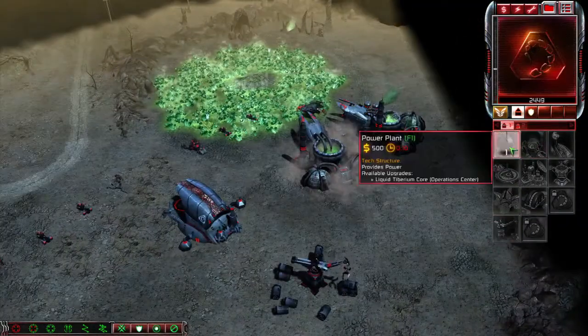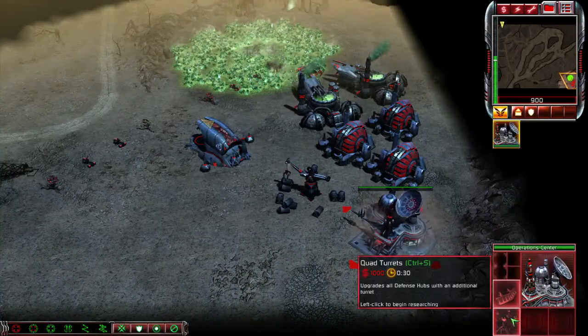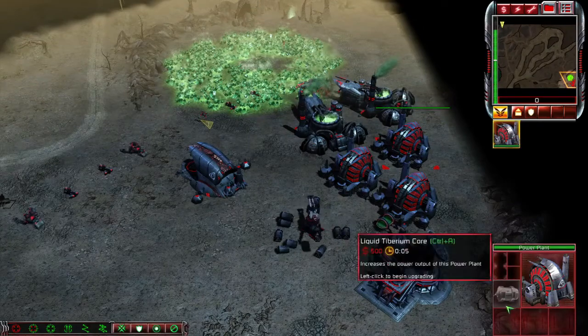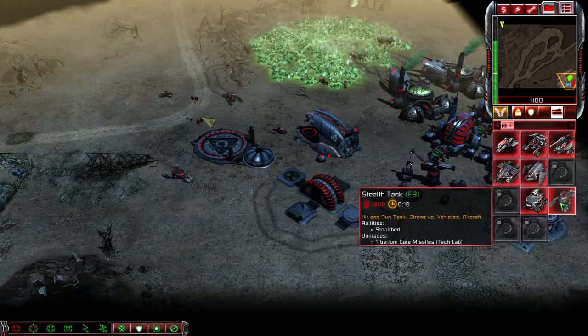If you don't have a lot of money, next build some power plants to regain some power and go ahead and build another power plant and the operation sensor. Once you get that all situated, go ahead and set up quad turrets if you want — I'm not going to because I don't need to. Once you get that all set up, go ahead and upgrade your power plants.